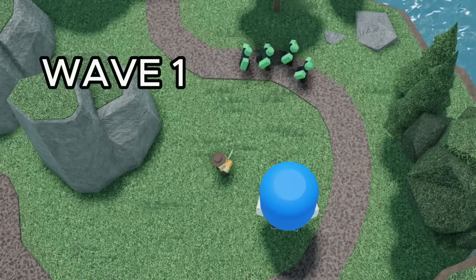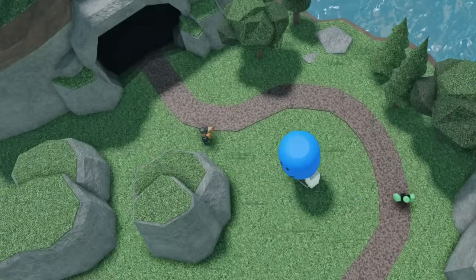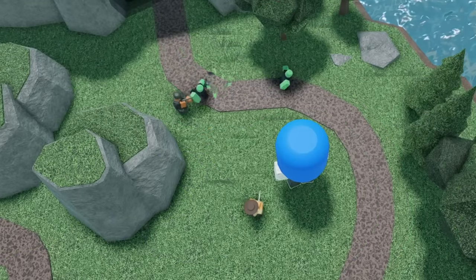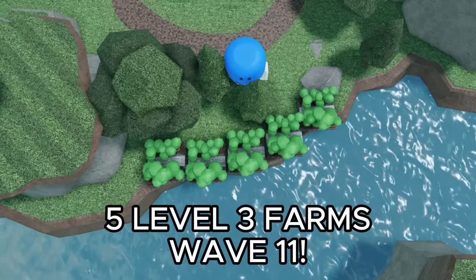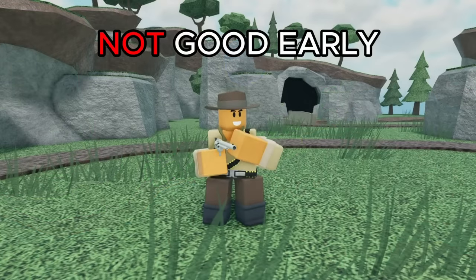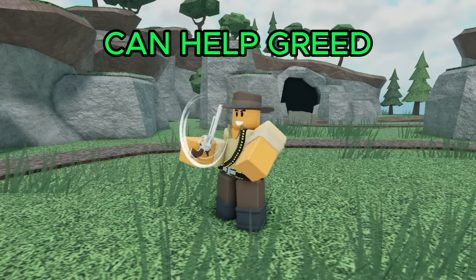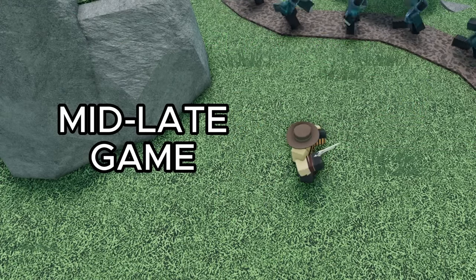This increases its DPS from 38.12 to 52.79. While it is convenient that you can place it on the first wave, it unfortunately can't defend any waves by itself. I'd recommend first spending your money on something more powerful like a shotgunner, then saving up for a cowboy to clean up and produce extra income. Essentially, the cowboy isn't great for early game defense, but can help you greed for some extra cash. If you decide to use it in the mid to late game, it can be surprisingly effective at producing more income.